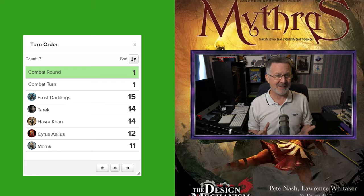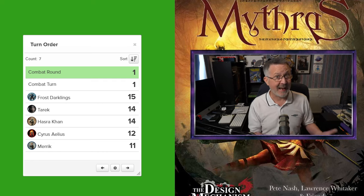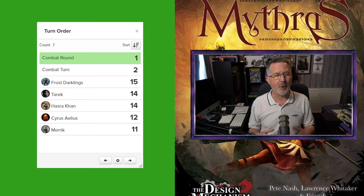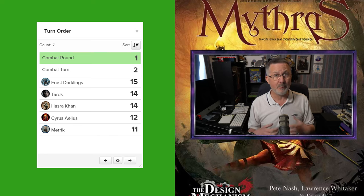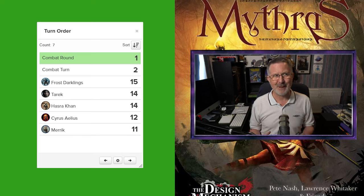Combat starts with round one, turn one. Everyone who can act and has action points completes an action in order of initiative. When everybody has acted, we go back to the top of the initiative order and move on to combat round one, turn two. Everybody then takes an action, and then we move on to combat round one, turn three. Don't assume that just because characters have three action points they will still have action points left in turn three.